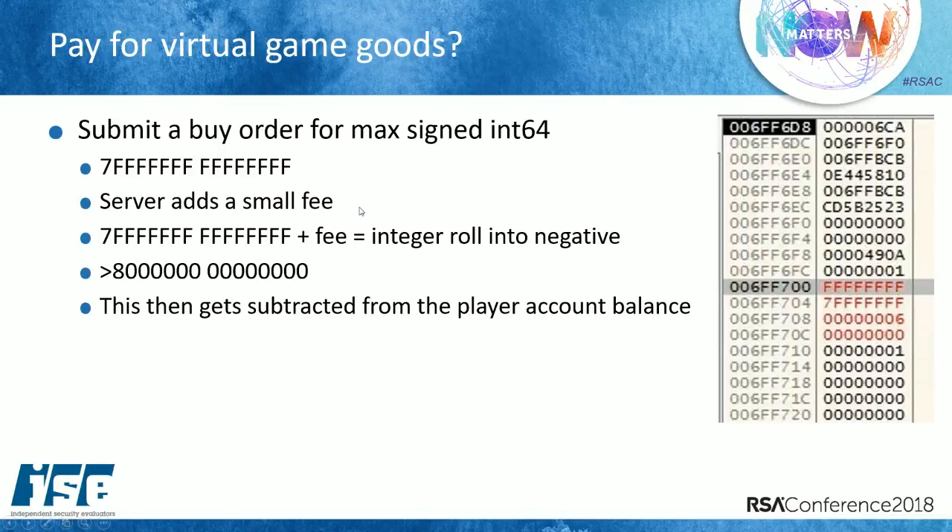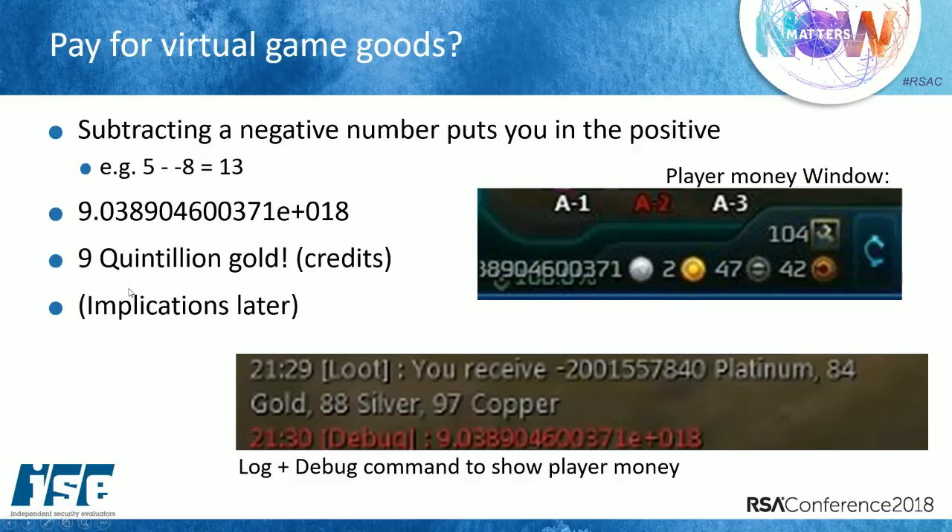To recap: I submitted a max signed int64 value and the server adds a small fee, which rolls me over into negative territory. When you subtract a negative number from a negative, you get a positive — if you subtract 5 minus negative 8, you get 13. That's essentially what happened here. I found a debug statement in the game where I could type a special command in chat and it would spit out exactly how much I have. The system went totally haywire — it said I received negative 200 billion platinum but I ended up with 9.0 quintillion gold.